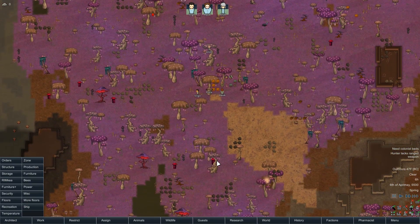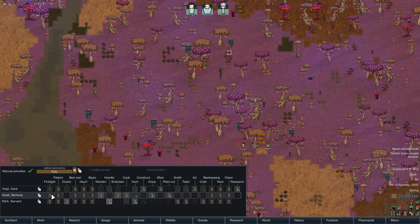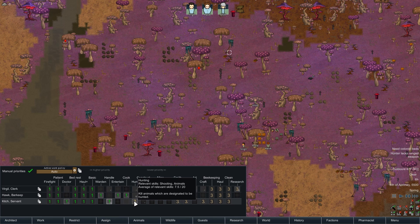Let's get our work priorities set up. Everyone firefights, everyone patience. Kitch will be our doctor. Halploss on basic. Wardening is a ways in the future. Tane, you're going to be our cook with a 7 out of 10. None of you are great hunters — probably you. Definitely construct and grow, and mine kind of. This is kind of an odd setup, isn't it? Obviously I didn't look through this very carefully.